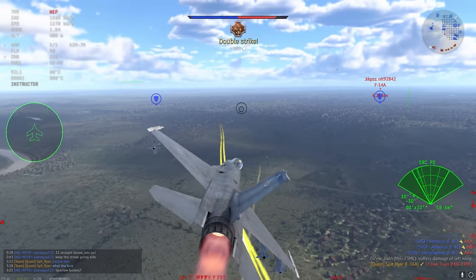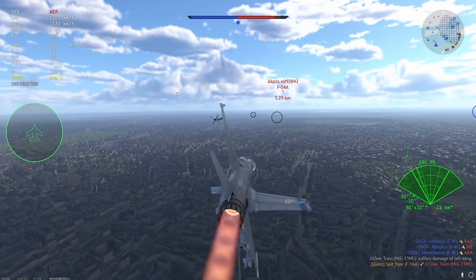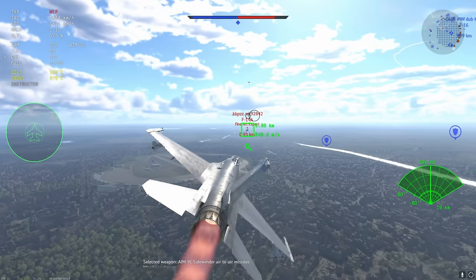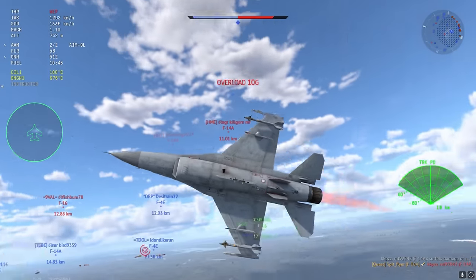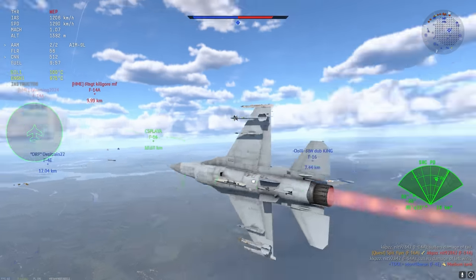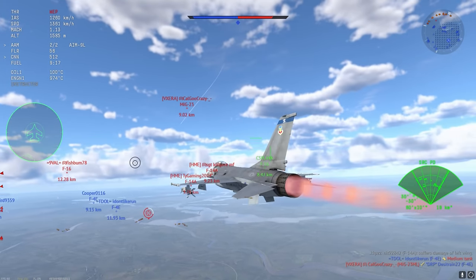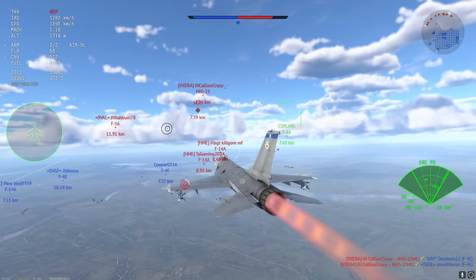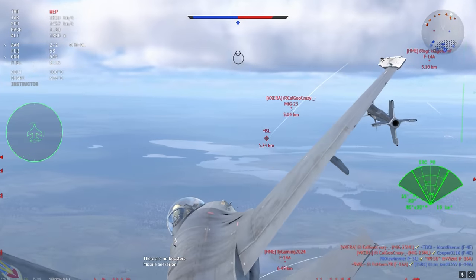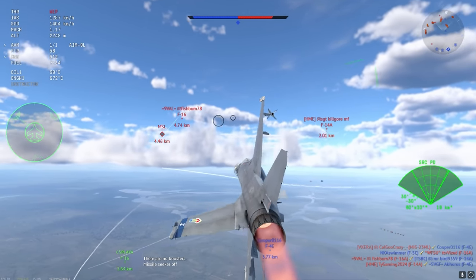The MiG-23 ML also takes a missile to the face, which is another thing the AIM-7s are really good for. This F-14 is now going to face another AIM-7M — we send it on its way and he's just too slow to avoid a missile like that. I have two AIM-9Ls to spare, which lets me sneak up on enemies in dogfights. I find the AIM-9Ls very good for this meta — that semi-frontal lock on opponents not paying attention gives you really strong results. This F-14 here, speaking of target-rich environments, is not paying attention and might repay a repair cost.